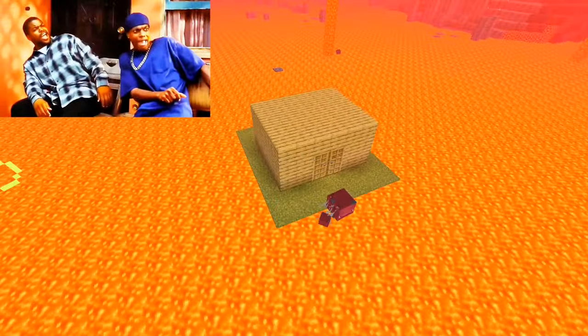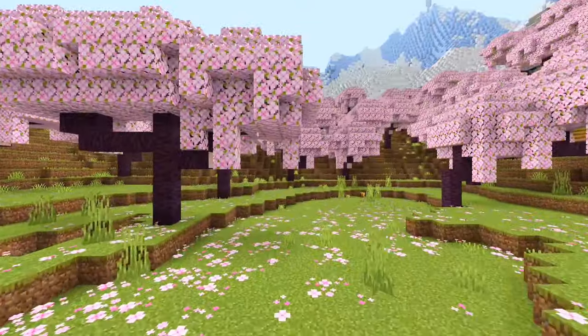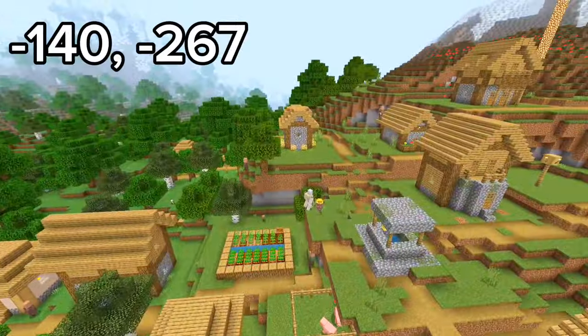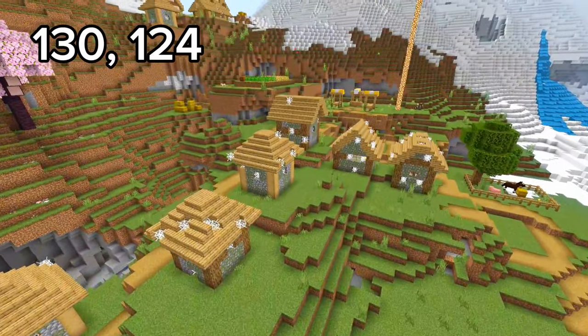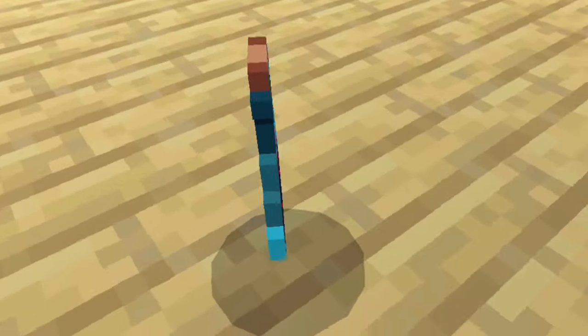If you want an even cooler place to build your base, this next seed spawns you in an even larger crater surrounded by snowy mountains, and it even has a cherry blossom biome. The mountains even have four villages surrounding them. One village has a pillager outpost right next to it, where you can find an ominous bottle.